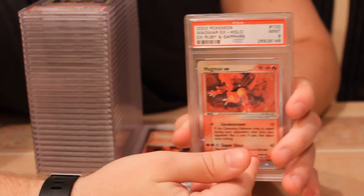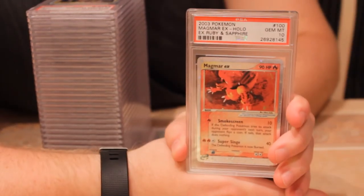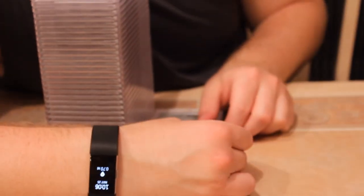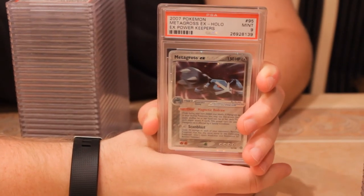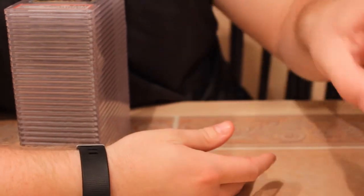Next we have Magmar EX from EX Ruby and Sapphire with a mint nine from the E-series. A lot of holo space there to get scratched, so happy to pull a nine. Even more happy that a second one pulled a gem mint 10! I've been sending a lot of the EX series EXes and probably hitting a rate of like five percent on tens — it's been very rough. Next, EX Power Keepers Metagross with a mint nine — I think the first time I've graded that one. The second one also got a mint nine.